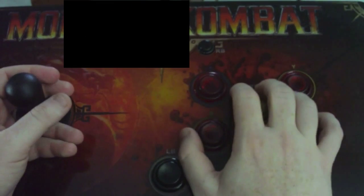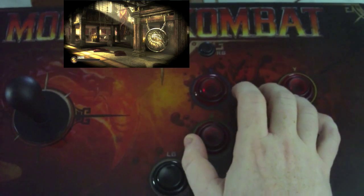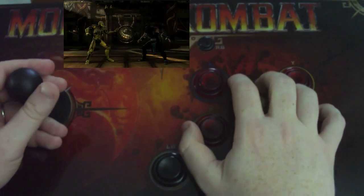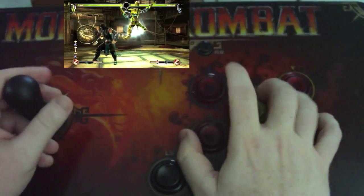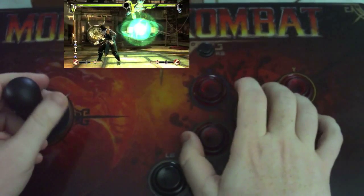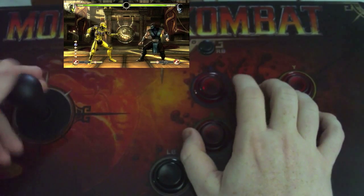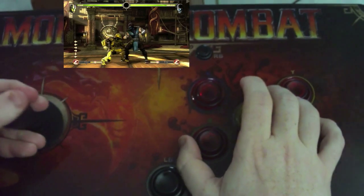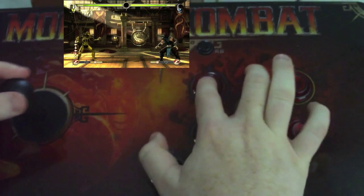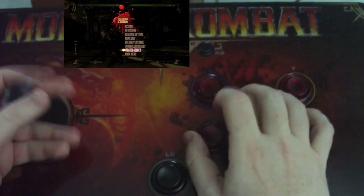Let me pick Cyrax to show you his teleport, which is backwards fireball X. A couple of people and their friends might have a stick and they're used to doing big exaggerated movements. But in this game you don't need to do that — it's just barely down and just barely back, and you hit X and he'll do it.